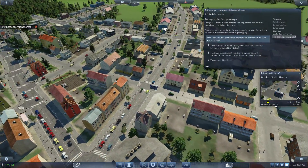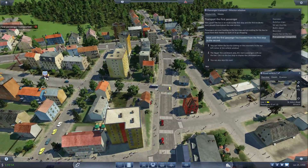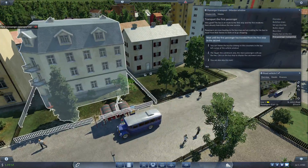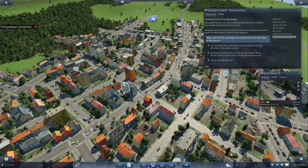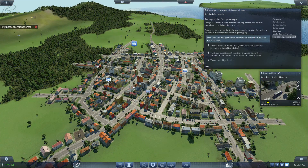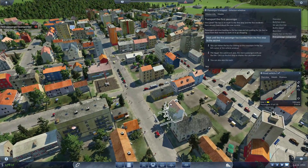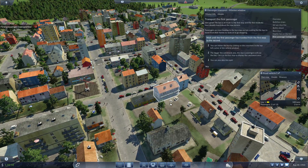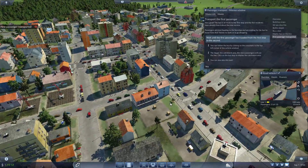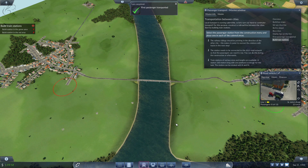Whenever you put a new station or bus stop down, it takes a bit of time for people to start to accumulate. But you can see now there was one passenger waiting — actually three. Three passengers are now on the bus, so it starts to pick up. The way it's modelled is: if you can offer a regular transportation system — whether goods or people — and you're picking up regularly and moving things around the map regularly, the game responds by delivering more passengers and cargo to your pickup points.